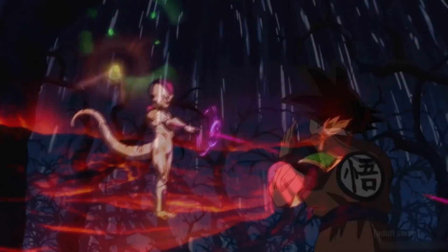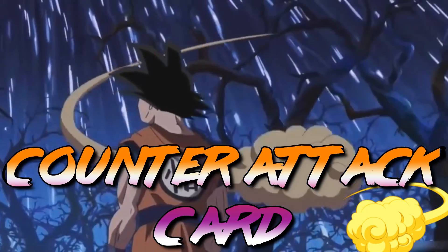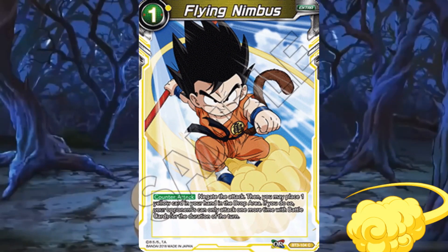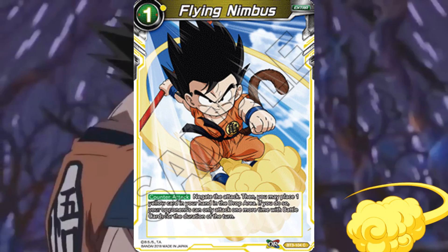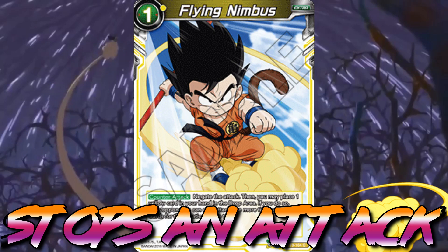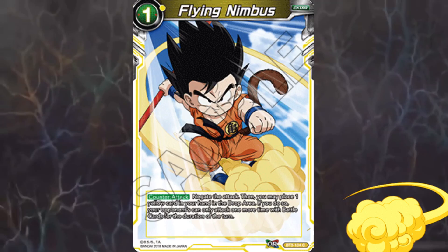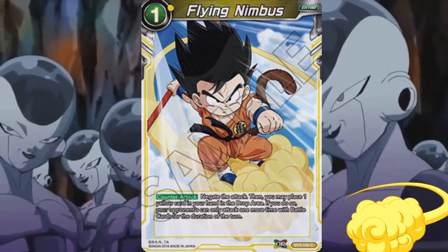For the best yellow defensive counter attack card, it goes to Flying Nimbus, because it steals games by destroying explosive offensive pressure from your opponent. It is a negate that not only stops an attack — if you ditch one yellow card from your hand, you are able to stop your opponent from making multiple attacks, saving you from a bombardment on your opponent's turn.